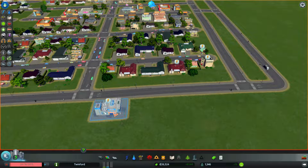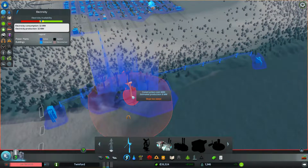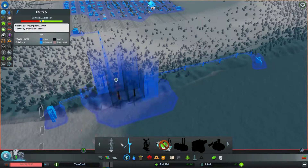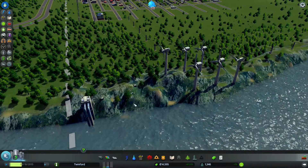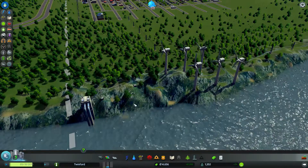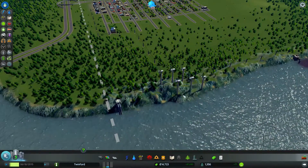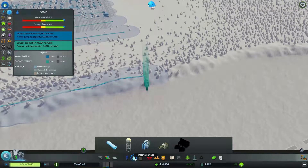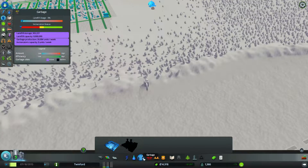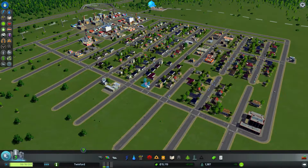We also have a police station, but no power — our power supply is low. We're going to need something more substantial at some point. Wind turbines are good but not the best power supply, and I don't really want coal because it'll just pollute the area. There we go — another wind turbine spinning. They do seem to track the wind. Look at that pollution from the waste area — but power is okay and garbage is doing okay.